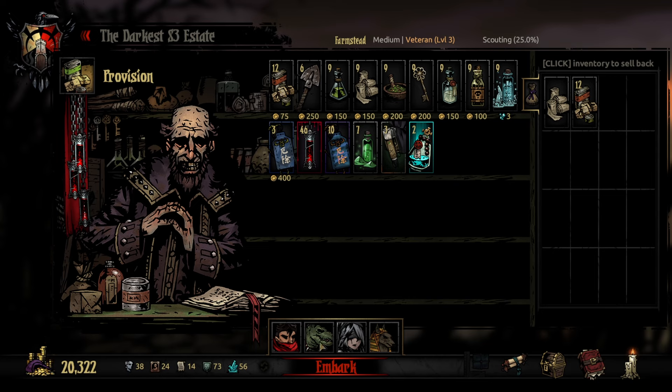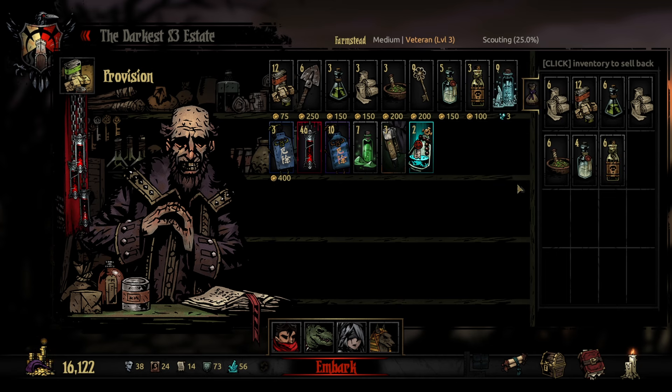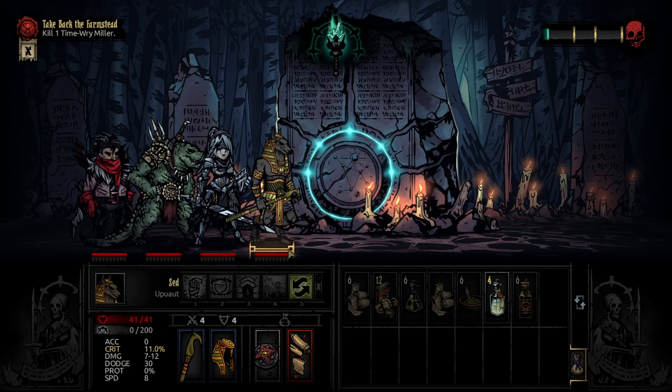Food in here isn't really necessary except to heal between waves, but the rest of this is handy to clear debuffs, bleed, and all that. We'll take the holy water and laudanum. Beyond that I think we're good. Slabs etched with certain celestial designs were erected around the perimeter of the farmstead. The Miller, lamentably eager for some early sign of improvement, fixed his watery eyes intently upon the wilted fields and listless mill. My gaze however was cast skyward, and I marveled at the limitless profanity of the stars, wondering what harvest might come. All right, let's get to the madness.